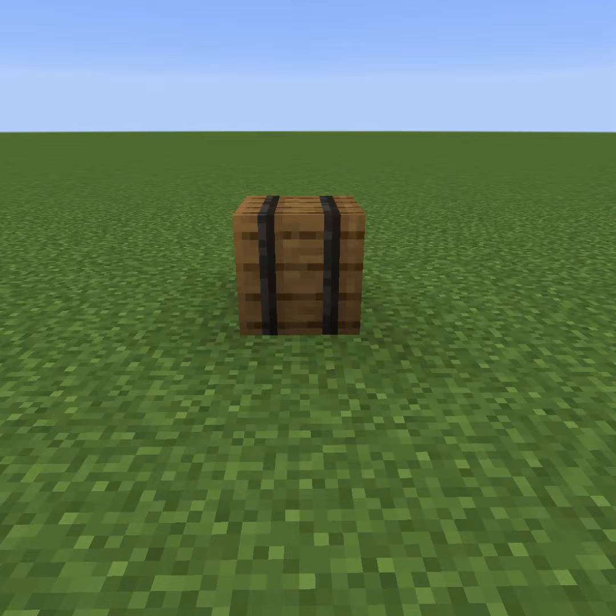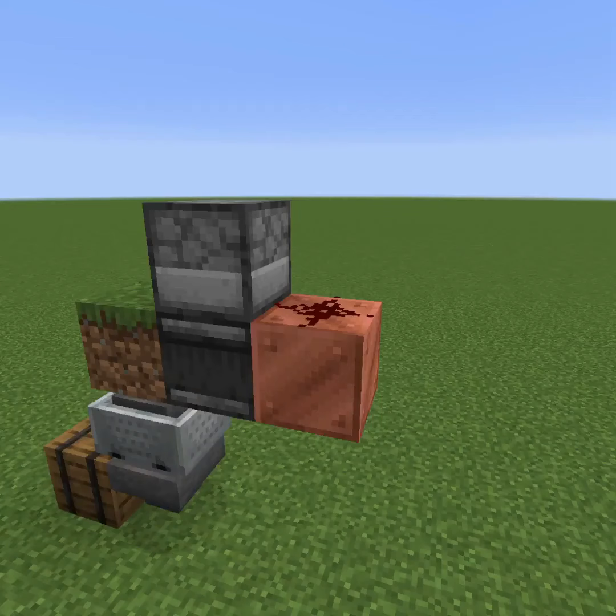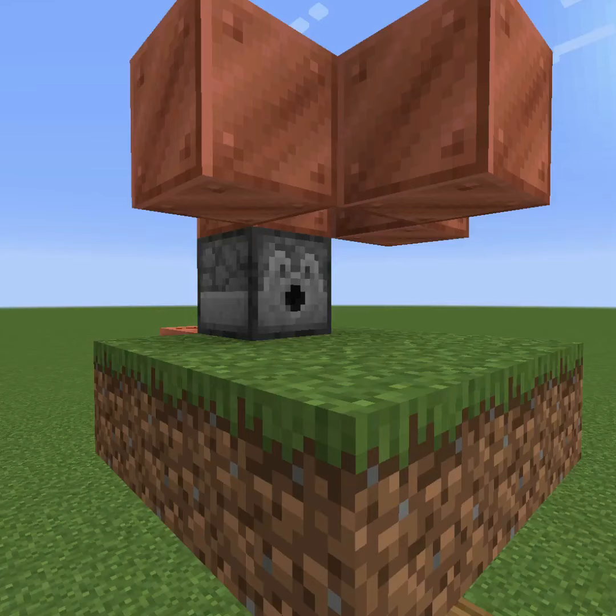Place your container, hopper facing it, rail on top, grass block on top, hopper minecart below, observer facing the grass, dispenser on top facing the grass. Add your shears, block behind the observer, redstone on top.